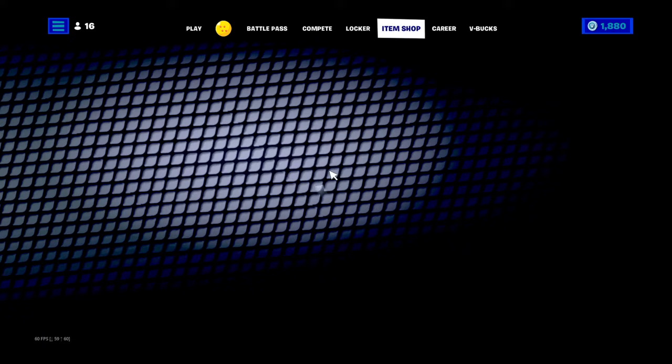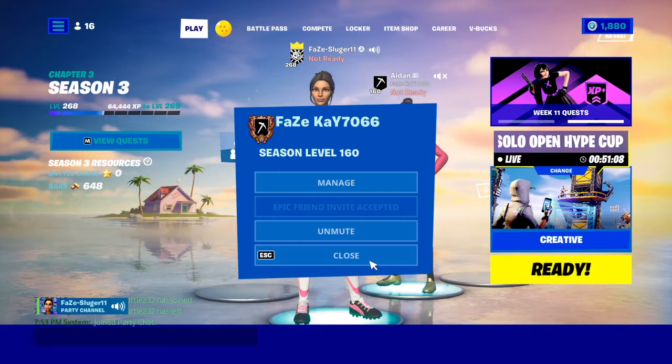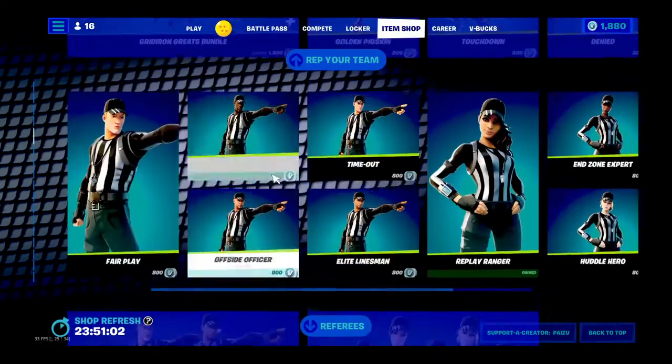So in the item shop we got... then we have the bundles by itself. First and Ten... Alright, so we got... scroll all the way up here.